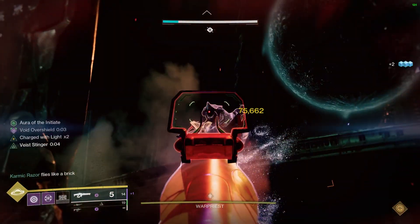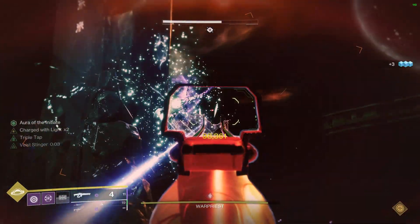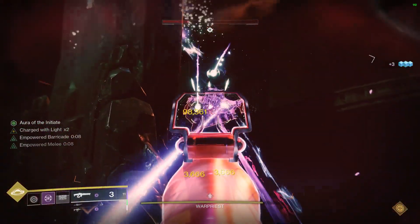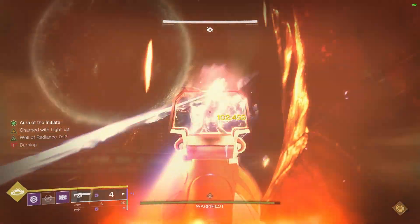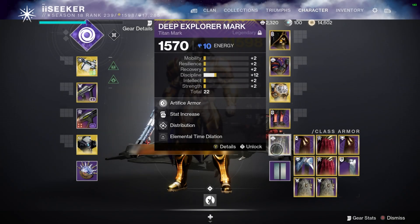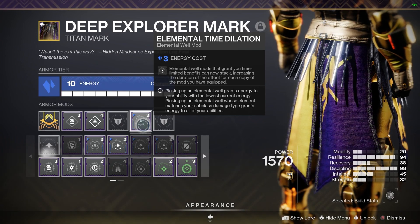The reason it's a big mistake is it does not stack with Well. This footage shows stock standard with just High Energy Fire — you can see the additional damage. You can see Divinity applied to it. But as soon as we throw down a Well along with Divinity and High Energy Fire, it's the exact same as if I wasn't running High Energy Fire. The uptime on it is very, very small. So please stop running High Energy Fire and Taking Charge if you're using a Well and Divinity, as they do not stack.